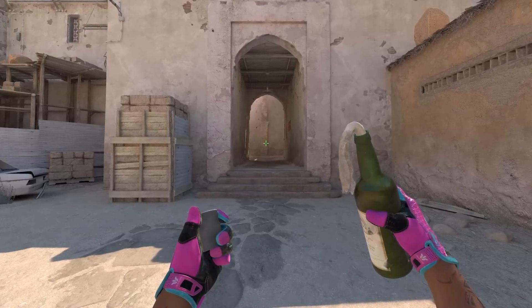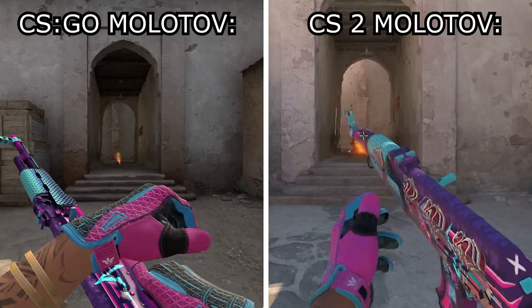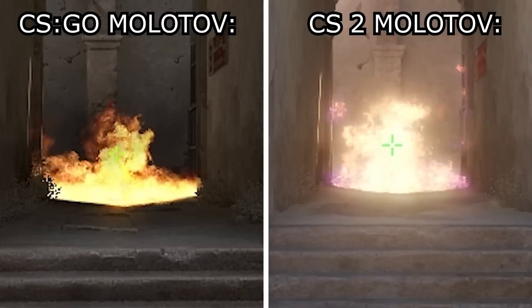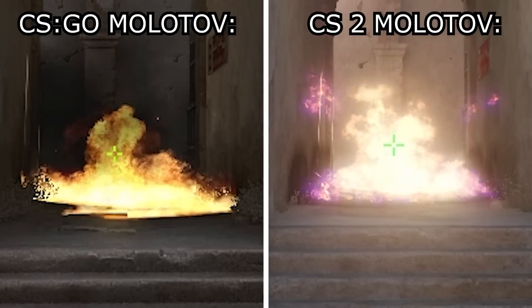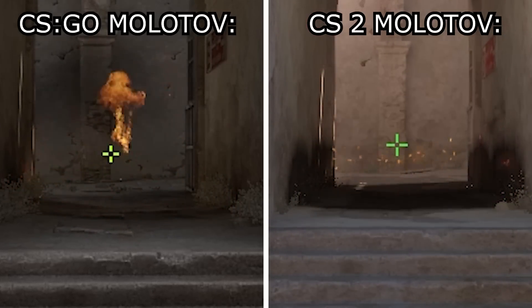Number nineteen: Counter-Strike 2 has way better visibility through molotovs, which in CSGO were sometimes used as a one-way or almost like a smoke. It's not this heavy black smoke anymore, but rather just the fire, and you can easily see through it.